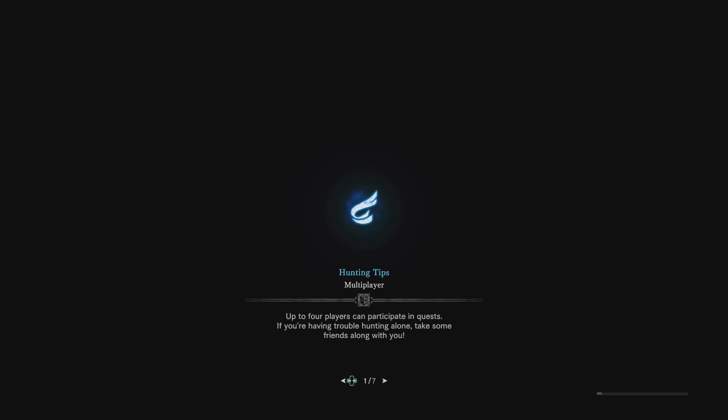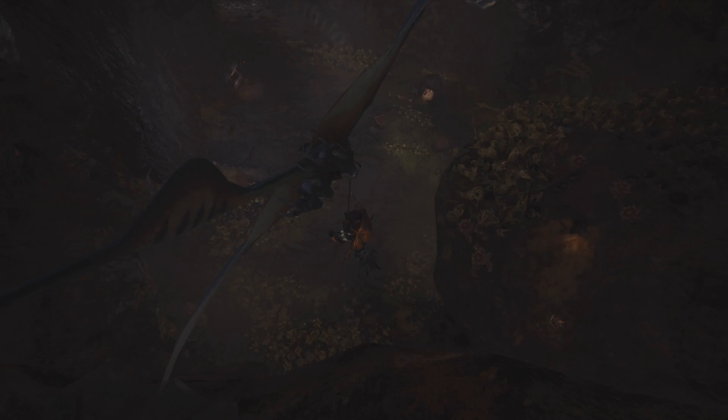First one up is the Ancient Fish. There are a few different locations in which this thing can appear. I know in the Elder's Recess there is at least one location, but the popular one, and one I also liked as well, was the Rotten Vale.